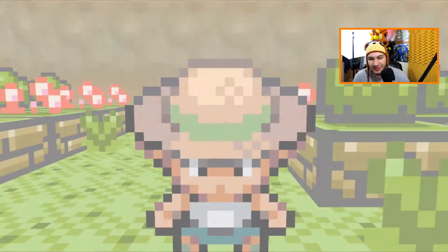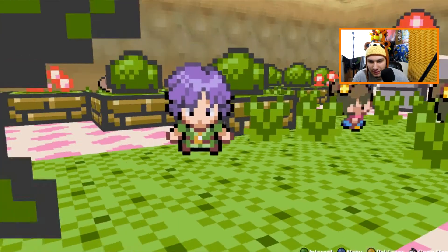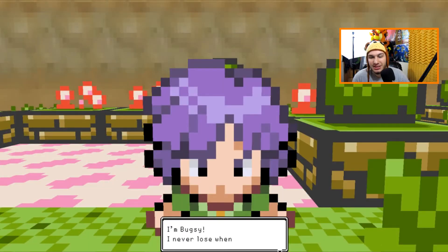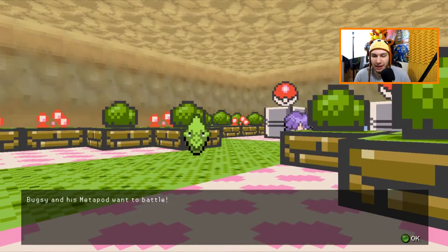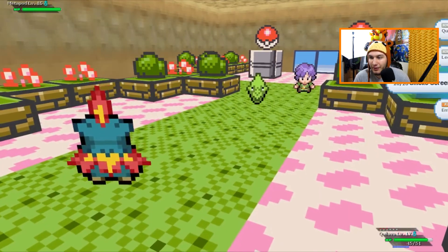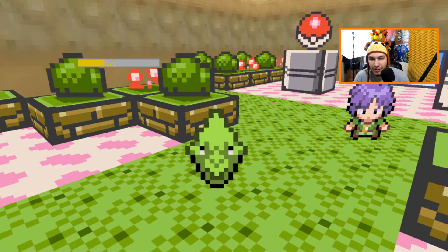There's a giant tree here and I'm guessing that's Bugsy. Let's talk to him. Bugsy says: 'I'm Bugsy — I never lose when it comes to bug Pokemon. My research is going to make me the authority on bug Pokemon.' For those who don't know, my favorite type to use in battle is actually bug type. I love them so much — they're really fun and unpredictable.